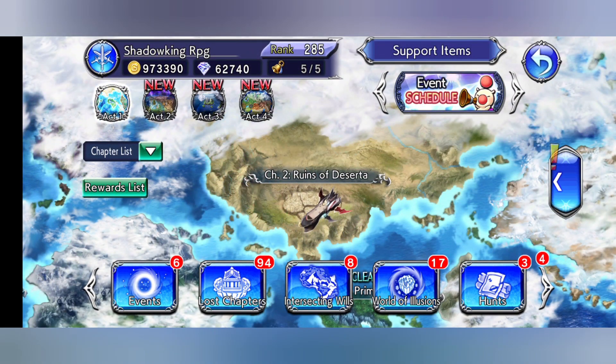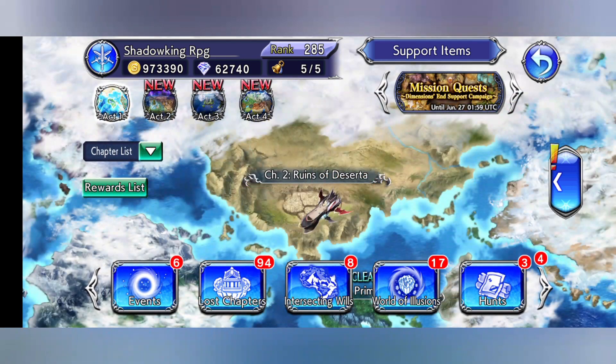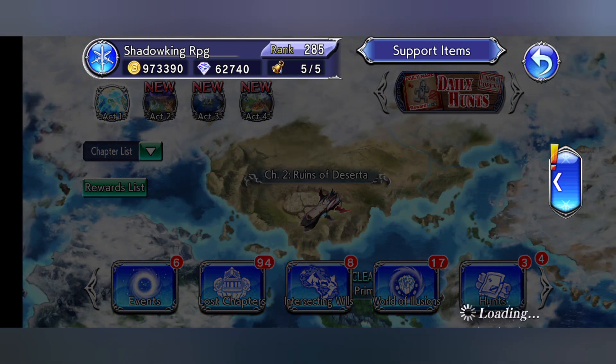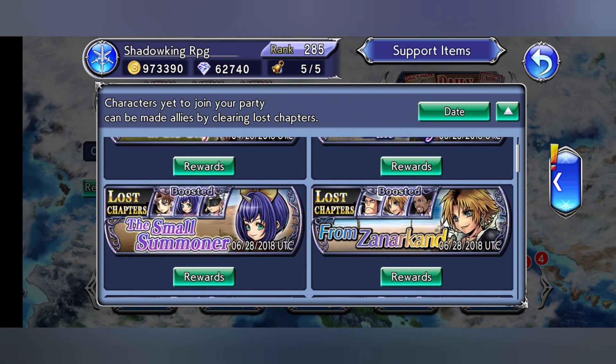In this episode we are going to keep on doing some lost chapters because we still have 94 of them. I don't want to keep doing all of them for a while but I'll keep doing it for a little bit. Eventually I'm going to switch off into Chapter 2, the Ruins of the Zarta, and just keep rinsing and repeating. For this one we're doing another lost chapter - the Small Summoner. In the last episode we did the lost chapter Thieves of the Skies.